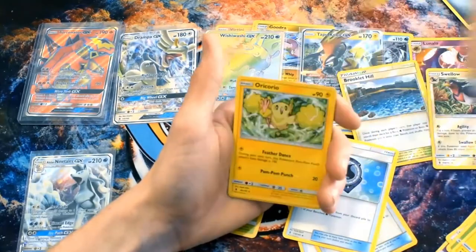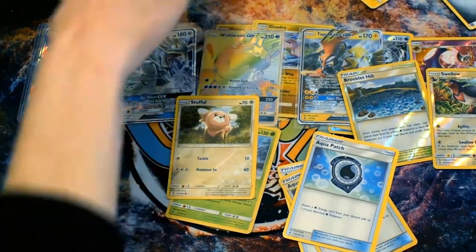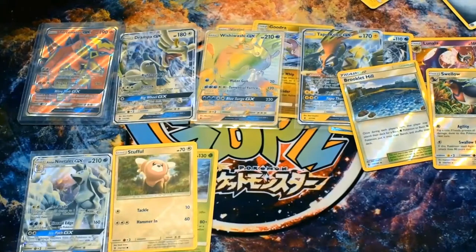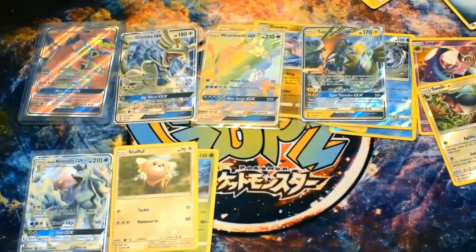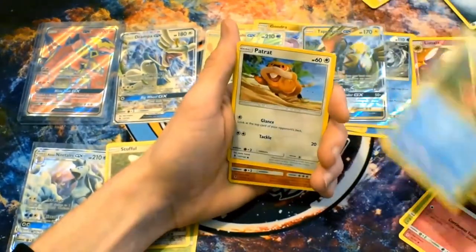We got the lightning Oricario, which has managed to evade us at many events. It's the only Oricario we were missing - actually, it was the fire one we didn't have. I put the fire one in my deck because of the Feather Dance and Pom-Pom Punch. You use Feather Dance for one energy on your first turn and it puts the base damage of Pom-Pom Punch up to 100 for one energy - that's tasty for a basic Pokemon.